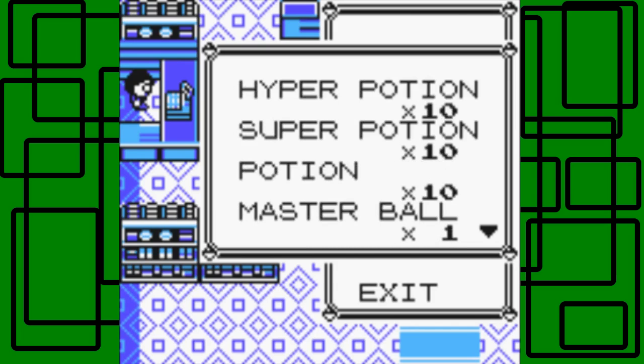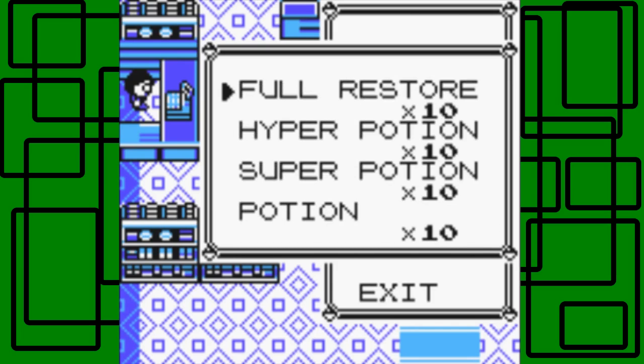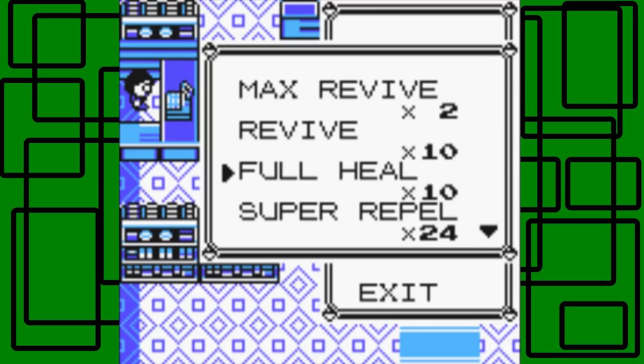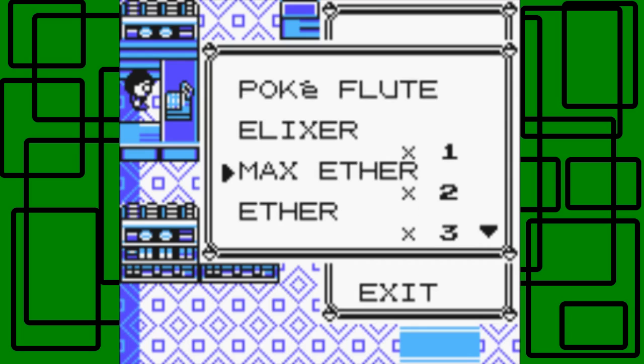I'll explain the items in a second. I have 10 Full Restores, 10 Hyper Potions, 10 Super Potions, 10 Potions, 10 Revives, and 10 Full Heals. On my PC, I have my PP Restoring Items for my Pokemon's Power Points for their moves.